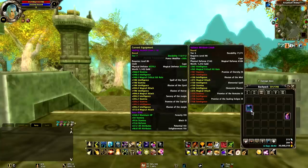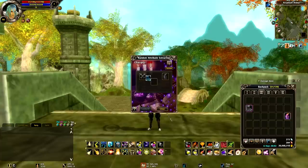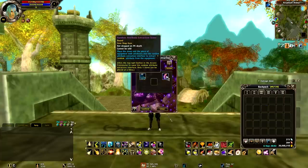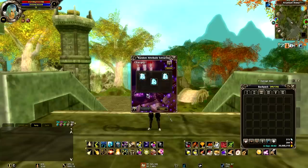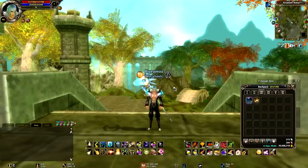So how do we make this tier 6? You go to attribute fusion stone, put the item in, and use a random attribute extraction stone — press confirm — and we will get the stats in tier 6. So this is the way you do it: getting your stats from your wings without going from tier 3 to tier 4 to tier 5. An easy way to do it, and there you go.